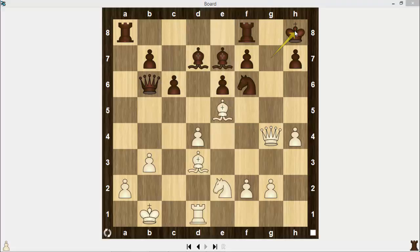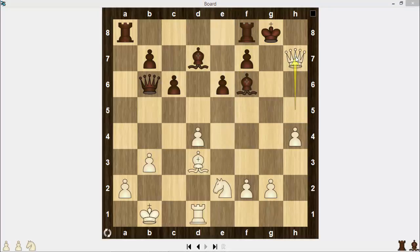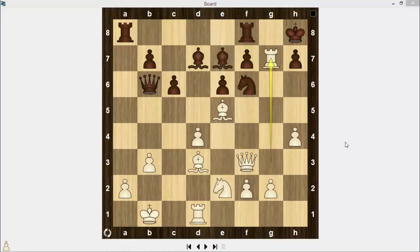The black king seems to leave the dangerous area, but white may play Queen to h5, attacking the h7 pawn and threatening checkmate while the black knight on f6 is still pinned. The only move is King g8, then Bishop takes f6, Bishop takes Bishop, and Queen h7 checkmate.